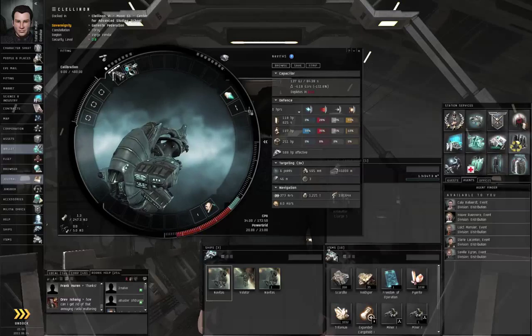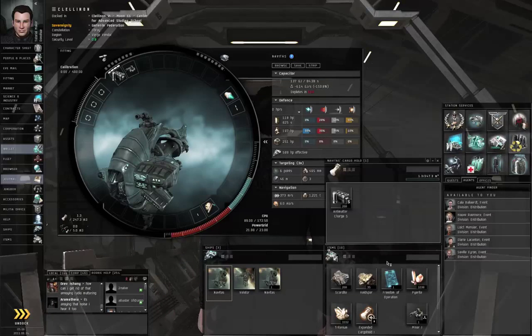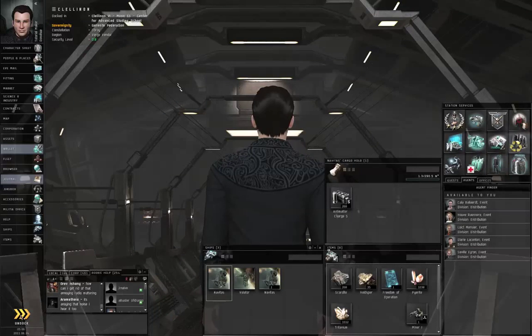Alt F to bring up the fitting window. We don't need the salvager but we will need a mining laser, and we will need an expanded cargo hold. Close this and let's undock.